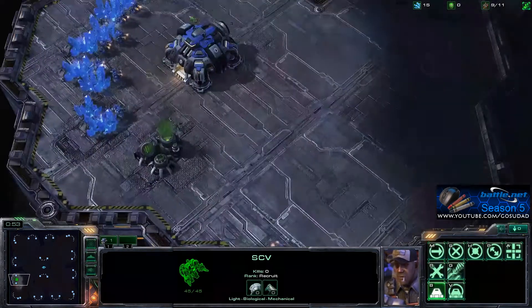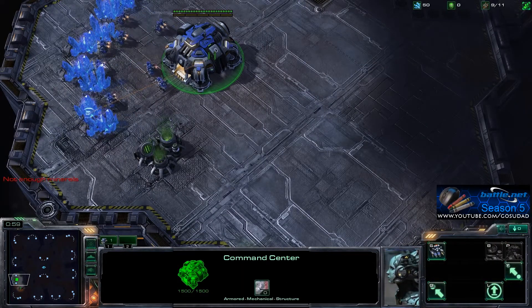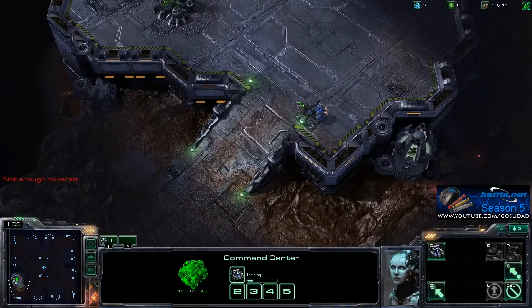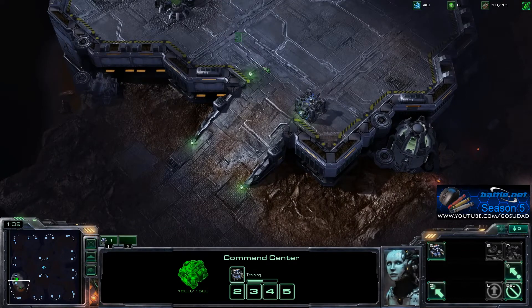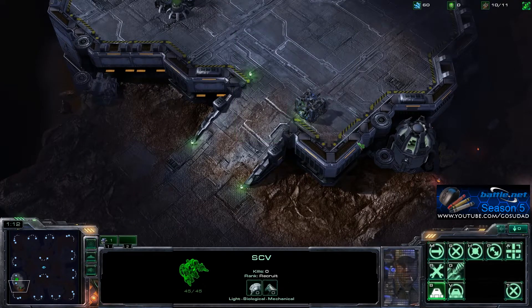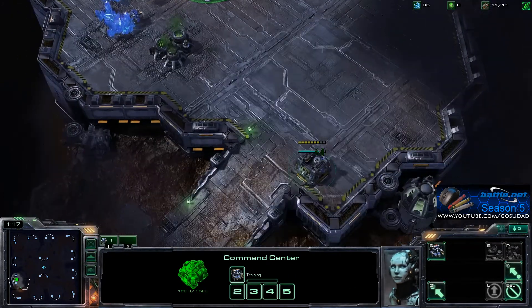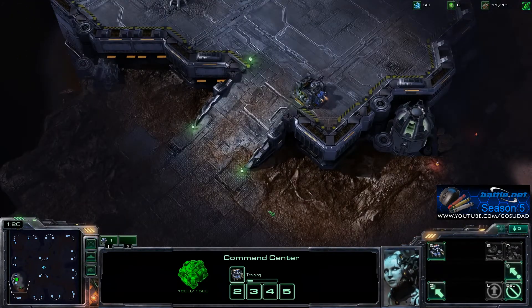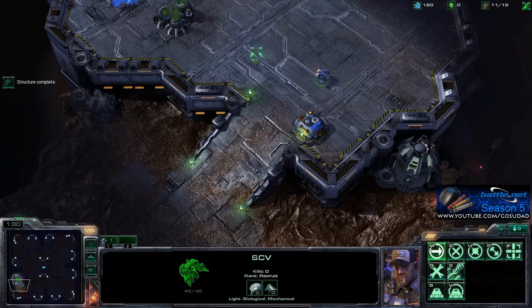So here we go with that first supply depot. Now playing against Terran, there's some debate as to whether you should really wall off. How much does that gain you? One of the disadvantages of walling off is it does give your opponent an opportunity to hit your production structures from the low ground. A tank or even units can take out a supply depot or even a barracks. So there's some debate as to whether you really should be walling off in a Terran vs. Terran game. In this case, I'm going to go ahead and do that.